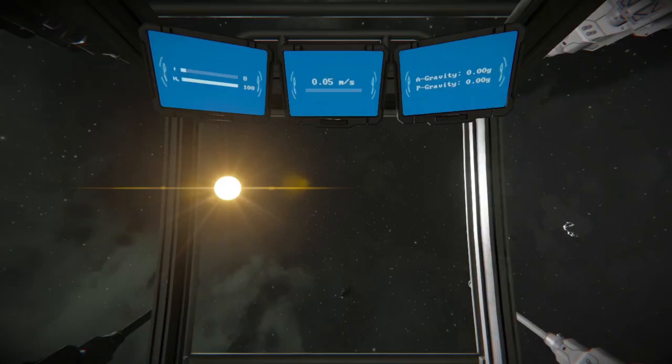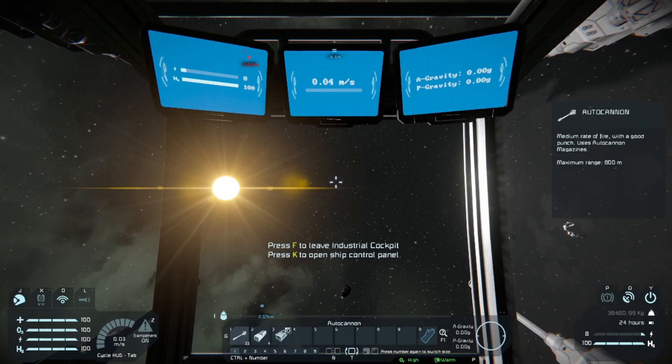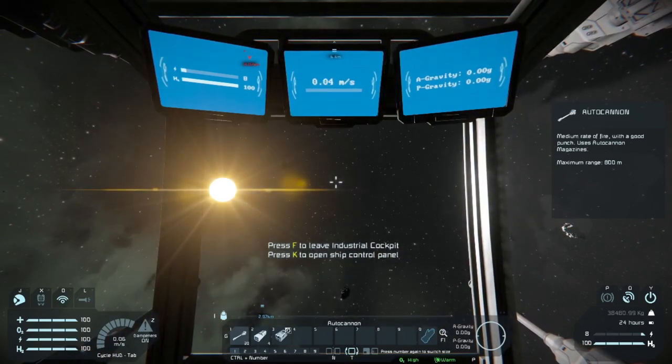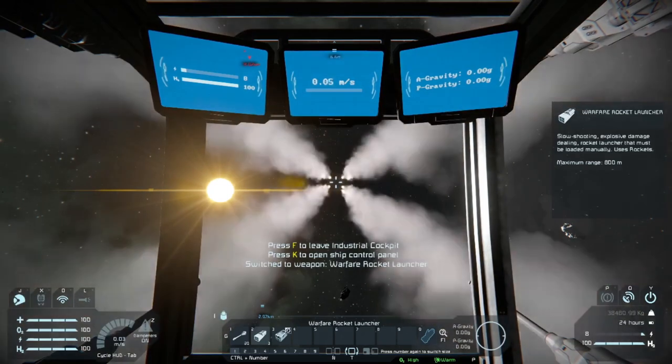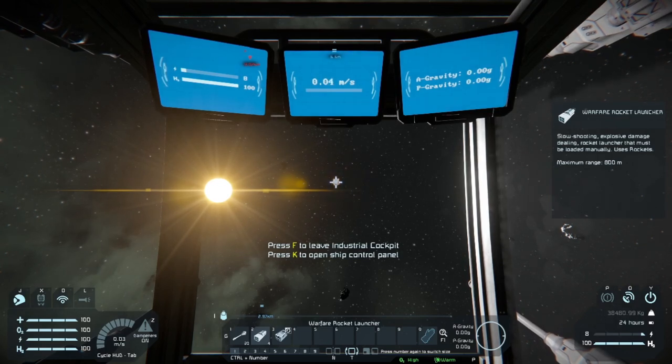So without further ado, let's hop inside this bad boy. We have a couple of buttons here — we've got our individual turrets. You can see we've got a pretty good shot spread. Don't ask me how I got that fire rate because it just happened for some reason — I don't know. We've also got rockets. You can see they spread pretty nicely.